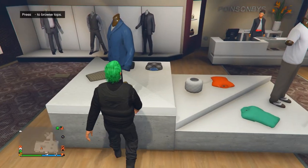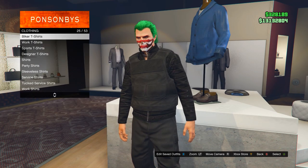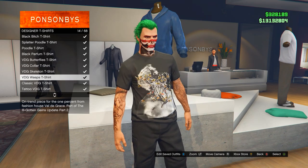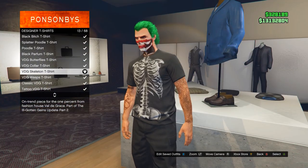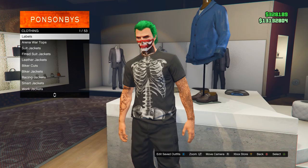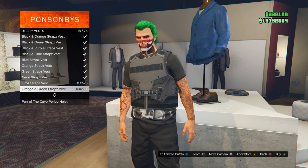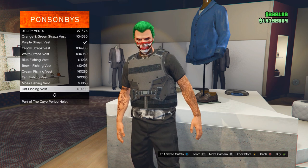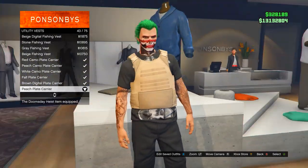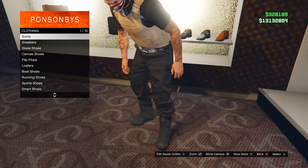Once you're at the clothing store, go ahead and put on the black joggers outfit. Then head over to Tops and come over to Designer T-Shirts — go ahead and pick whichever black T-shirt you like. I'm going to go with the skeleton one because it kind of goes with the face paint. Then come over to Utility Vest and go ahead and put on the peach armor, which is going to be number 43.